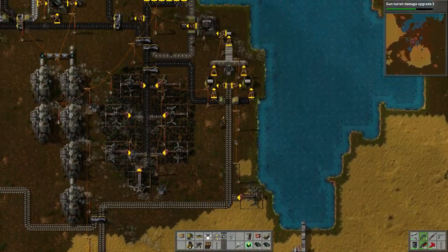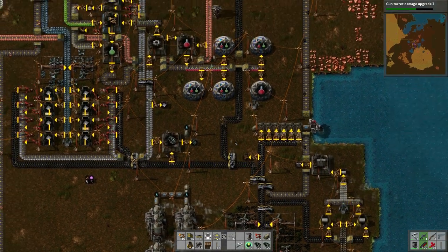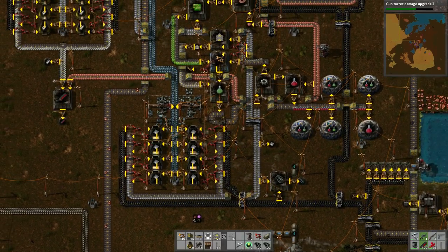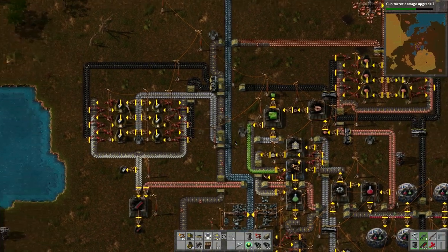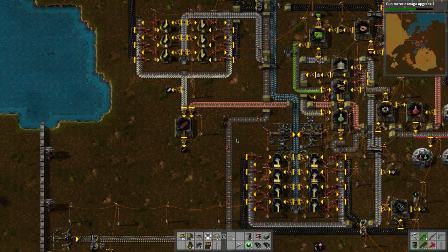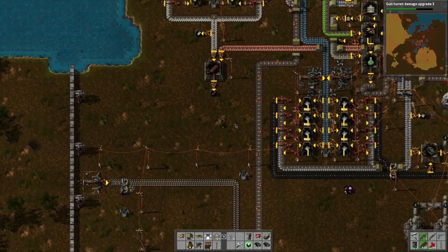This is the stone, this is the coal, this is the wall construction, this is our factory base thing set up, and that's our iron processing which goes up here and ends up over here creating steel. And then we have ammo being made.